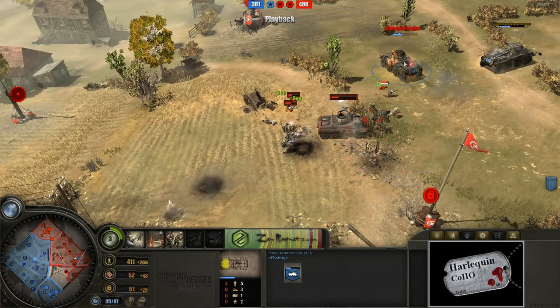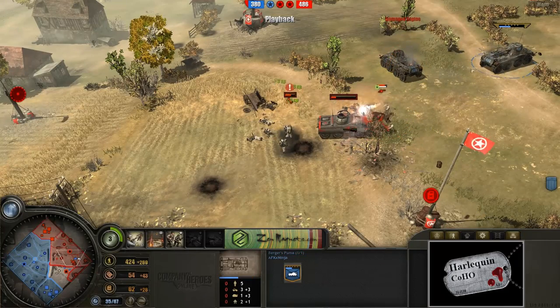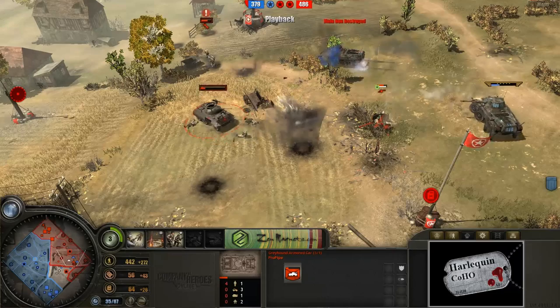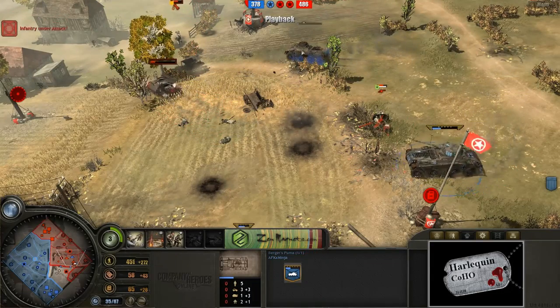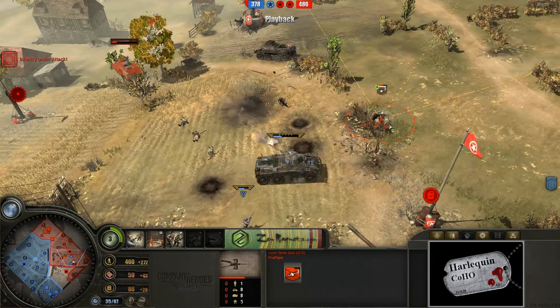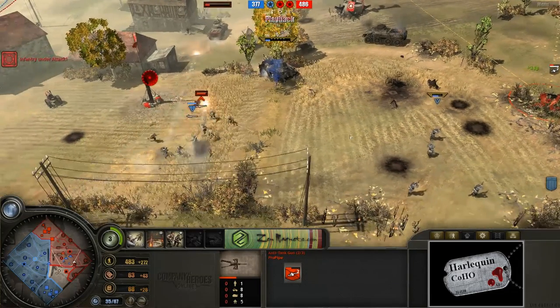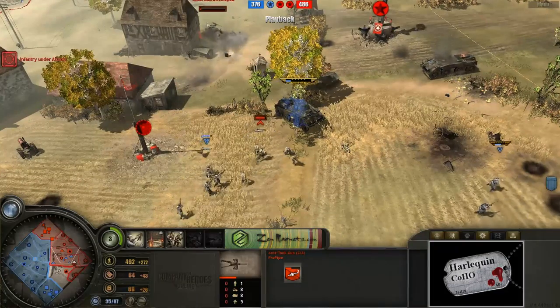The Greyhound is putting some pressure on that thing. Burgers Puma is facing the wrong way. Everybody's kind of making lots of little mistakes here — this could go bad for either player. Looks like that Greyhound is just getting out of the way. This Puma armored car just getting out of the range of this anti-tank gun, the anti-tank gun taking a little bit of casualties. And we just have crazy vehicle warfare going on.